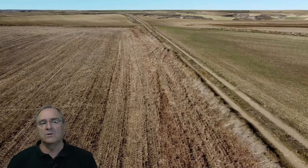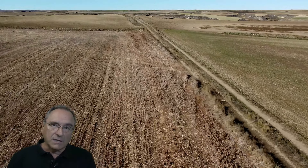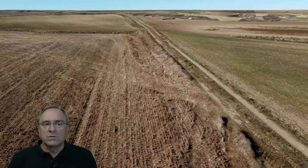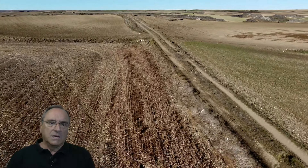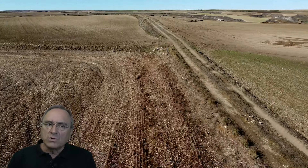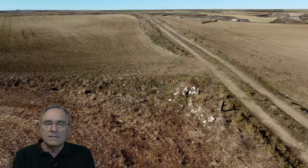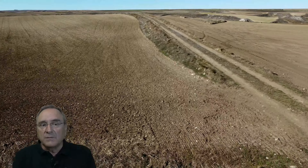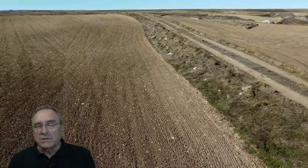Both from Cerezo de Río Tirón and from Briviesca, you have signs to be able to see these preserved sections. Obviously you have to move around a bit and walk to see them, but it's not difficult to get there — it's quite well signposted. Here you see a good preserved section of the Roman road, completely abandoned, without conservation, partially carved on one side and the other. The slopes were much more extensive, but it is still preserved.